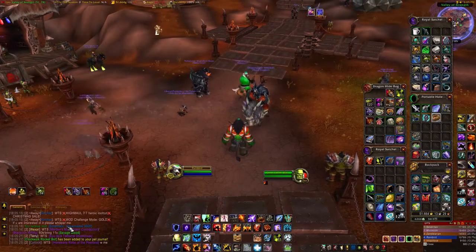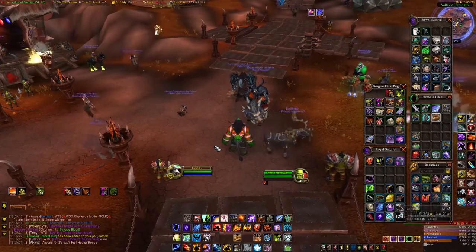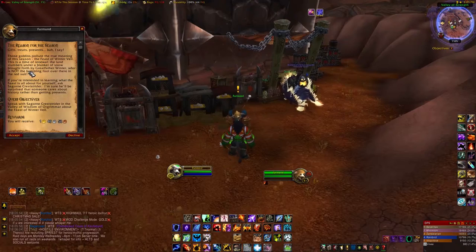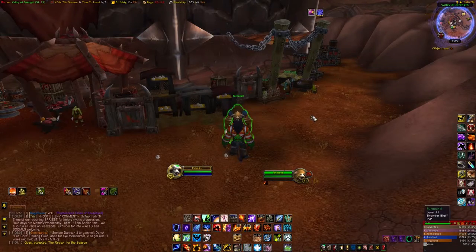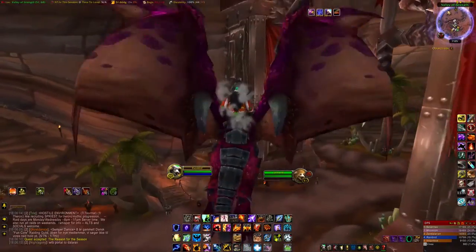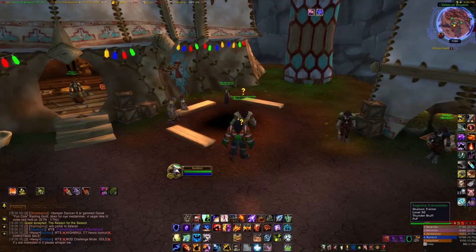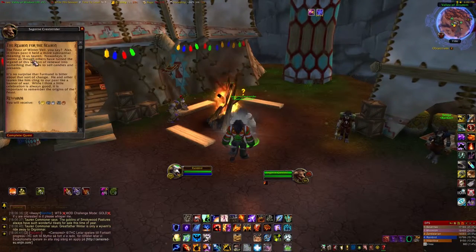The last quest is The Reason for the Season, which gives you some background into the lore of the Feast of Winter Veil. You talk to Firmund, who's near the vendors, and he will send you on to Sigourne Creststrider after he whinges about the commercialism of the holiday a bit. Head over to Sigourne, and he will give you a book — the Feast of Winter Veil — and a follow-up quest to go talk to Bane Bloodhoof.